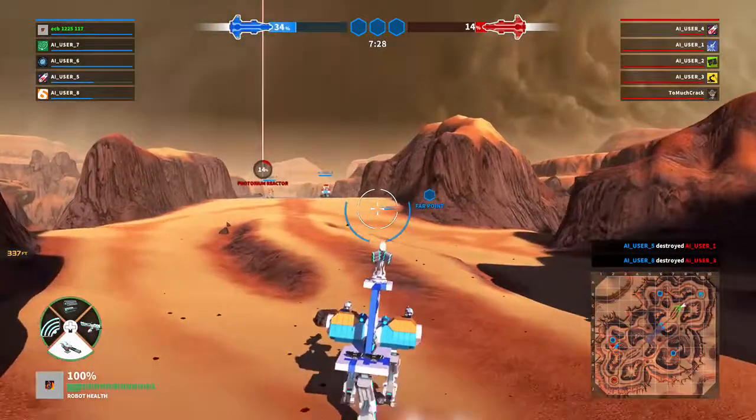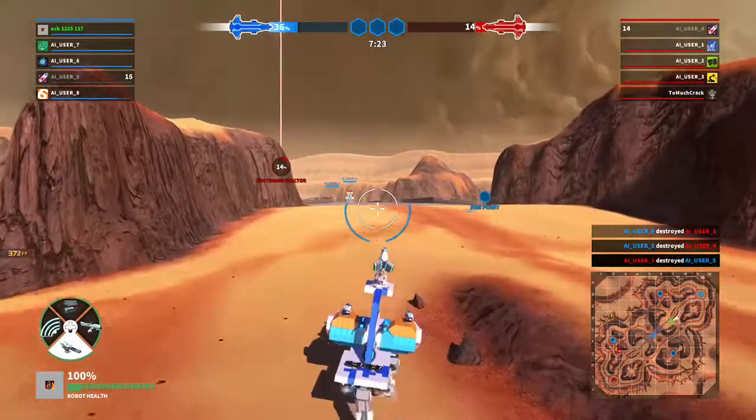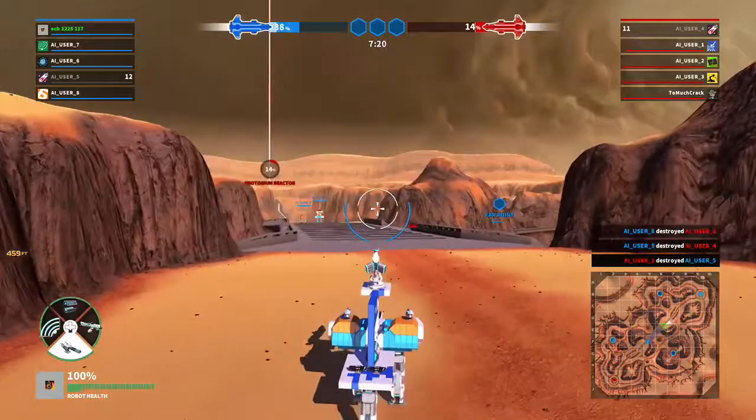Protonium imbalance detected. A protonium eruption will occur in 30 seconds. Dominating! Your annihilator is charging faster.